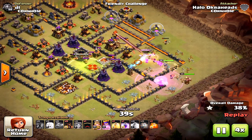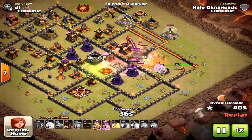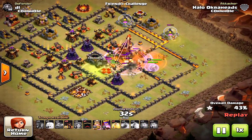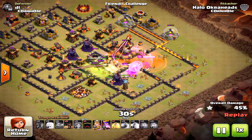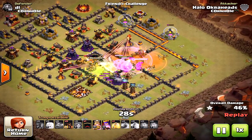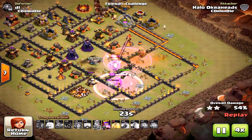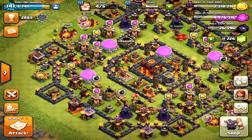Valkyries are so fast they rip through everything in their path, so you can let the Queen walk and still get a three-star at this level. This time I placed the Jump Spell on the second Inferno Tower, and the Queen eventually takes out that Inferno Tower after working through the other units — but this attack still failed.